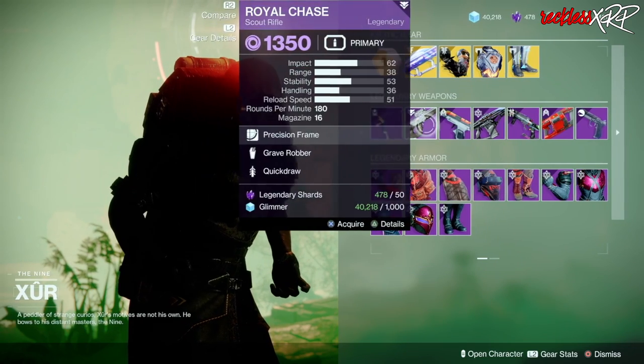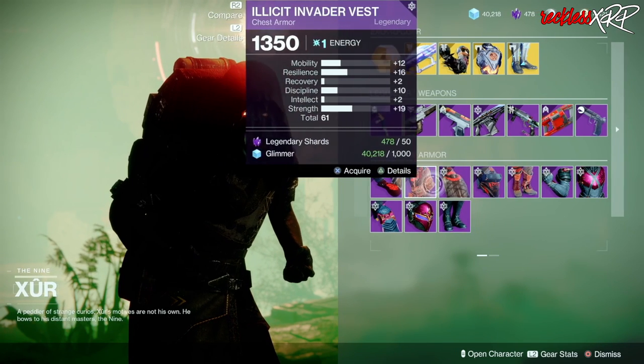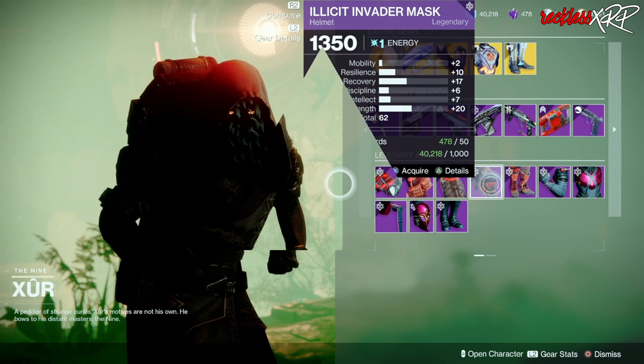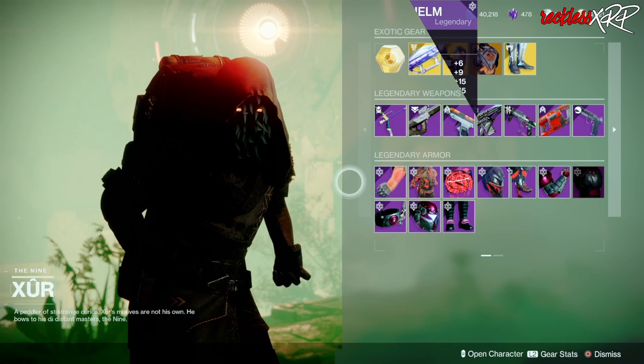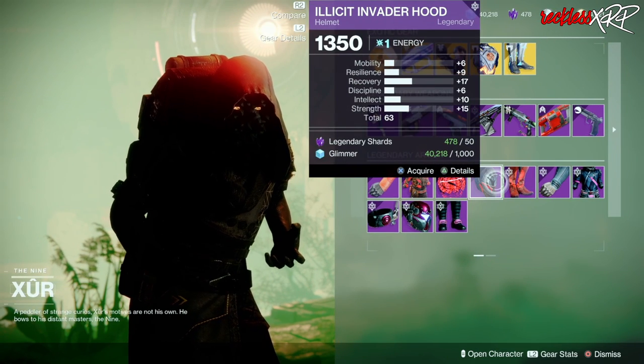As for the legendary weapons, just go ahead and pick up the Lonesome. For legendary armor, they have a decently rolled helmet for Hunters. As for Titans, go ahead and pick up this gauntlet as well as this helmet. And for Warlocks, I would go ahead and pick up this chest piece as well as this helmet.